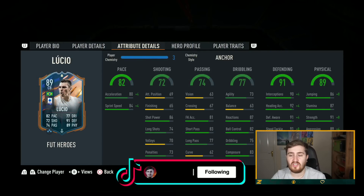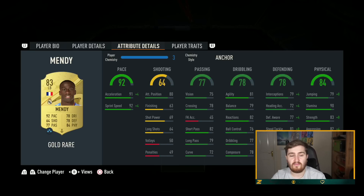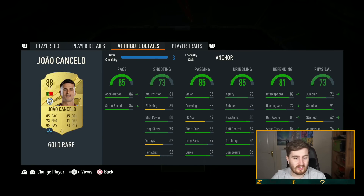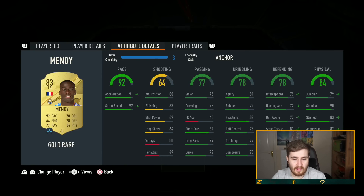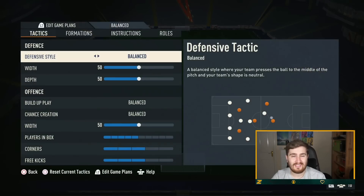Physical stats really matter this year. Strength is a key stat — it's why I really like the anchor chemistry style. It gives a little bit more pace, good defending, and eight strength. I've got that on all of my fullbacks. Long term I do want to replace Cancello for someone a bit better physically. And then when it comes to the tactics, this is team and tactics gameplay tip one.